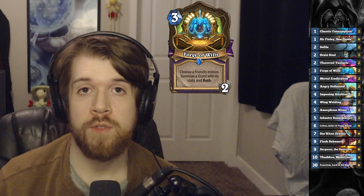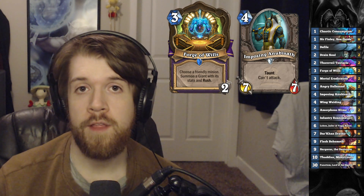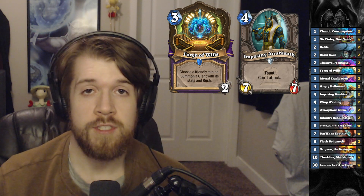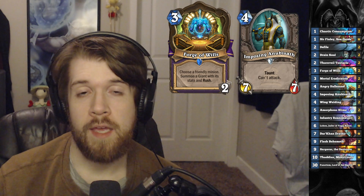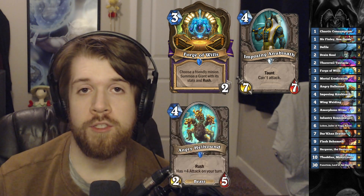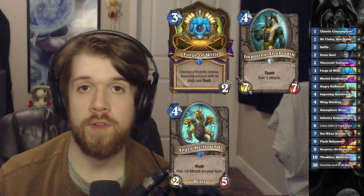Our best target is going to be the imposing Anubisath, a 4/7/7 with taunt that can't attack but it can defend, and the giant we summon with its stats is just a 7/7 rusher. For another target, I'm even playing the Angry Hellhound - a four mana 2/5 with rush that has plus four attack on our turn, making it a 6/5 for Forge of Wills to copy.